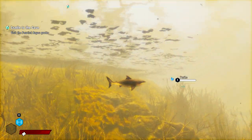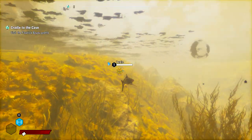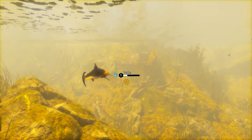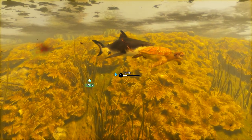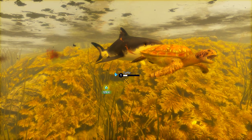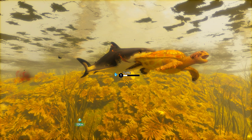My HUD didn't disappear this time when I opened the photo mode. I don't actually know what caused that last time — it might not have been the photo mode at all. Biting off more than we can chew, except the shark can actually just chew anything. Anything will fit into its mouth, don't you know.